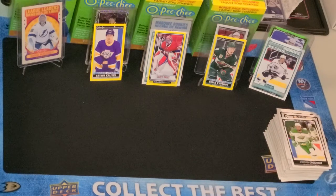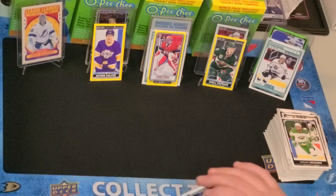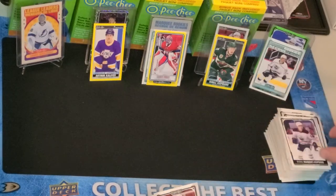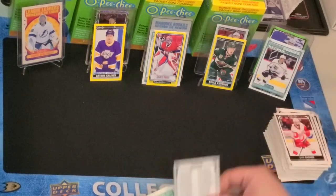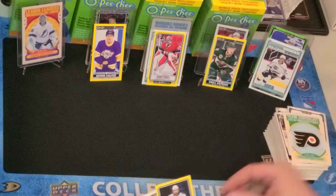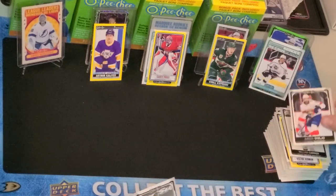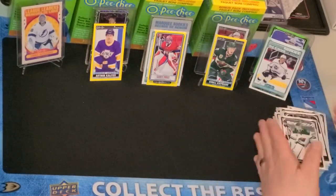Jost got traded straight up for Nico Sturm. Colorado's made trades in back-to-back days because they picked up Josh Manson the other day for Drew Helleson and a second-round pick. Nugent-Hopkins, Sam Girard, checklist, Philly Checklist, Hedman Yellow Border, William Carrier, Aaron Ekblad, and Kapo Kakonen.